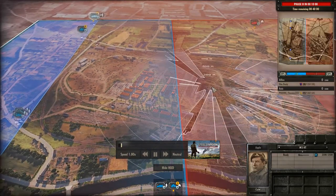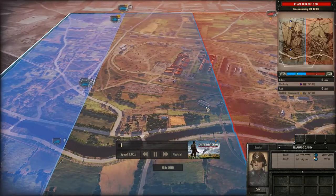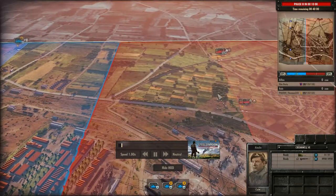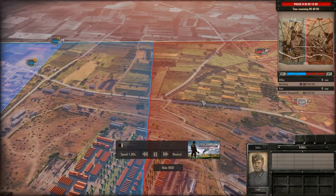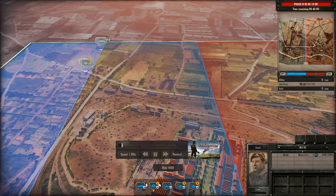We're going to see some anti-tank over here on the northeastern side — a flyboy coming in. We see a lot of Humber Mark 3s, a couple of Stuarts, and a Cromwell. Does it look like Slim Dusty is trying to overload one flank?